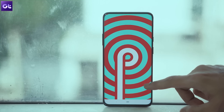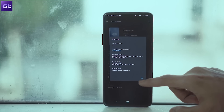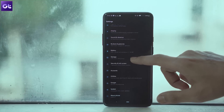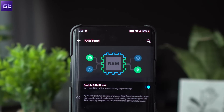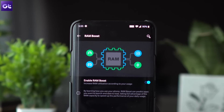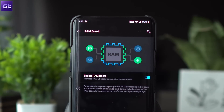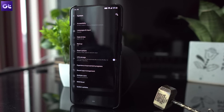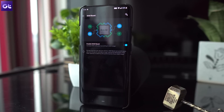You know what bugged me the most about older OnePlus devices? The aggressive RAM management. This time around, the company has included a neat RAM Boost feature that claims to do a better job of handling available memory. The feature helps your phone learn from your usage habits and intelligently allocate RAM to the apps you use the most. With the setting turned on, you won't have to worry about your favorite apps being killed in the background. To turn it on, head over to the system settings, scroll down to locate the RAM Boost option, and just turn on the toggle.